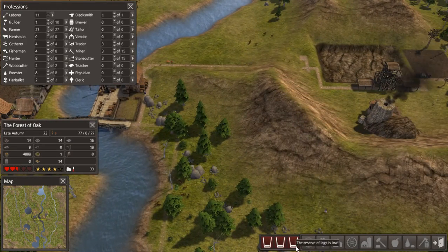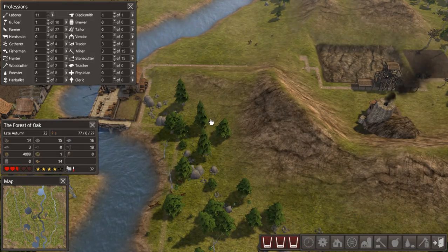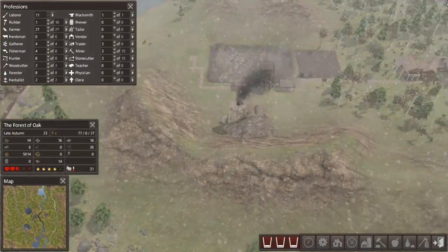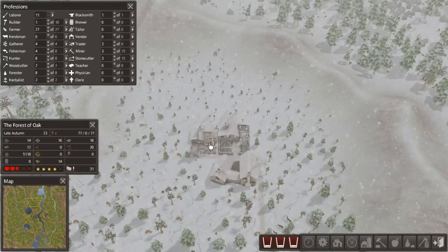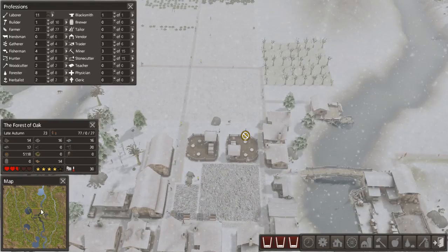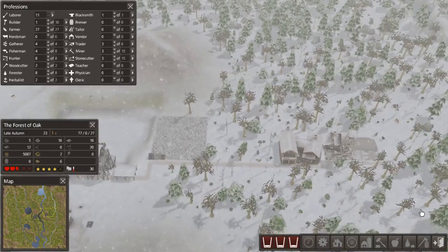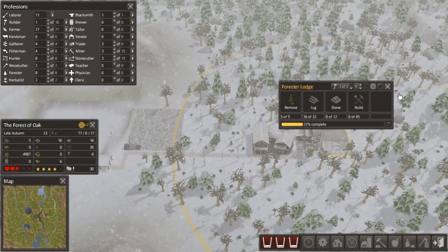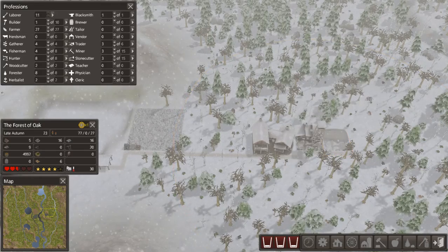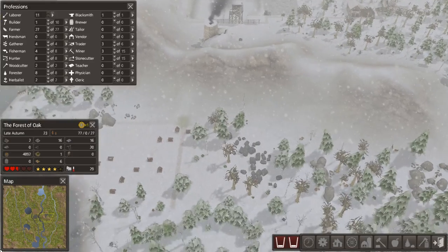Okay, what am I low on? Logs. And more logs. Well, let me consider this for a minute — it's a hunting lodge. I could build another, but I'm already building a forester's lodge. I just need logs and stone, as it were. Actually, I'm going to get a lot of stone with these farms over here, so this actually works out.